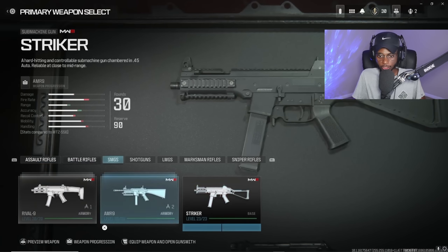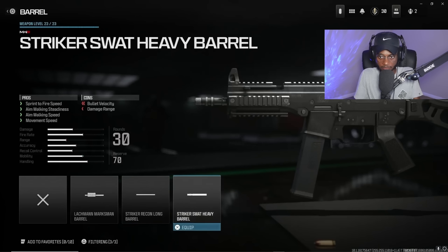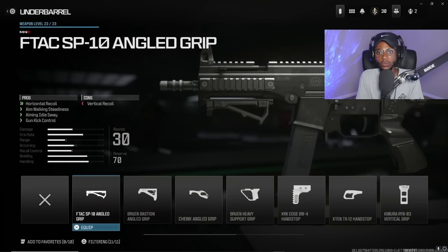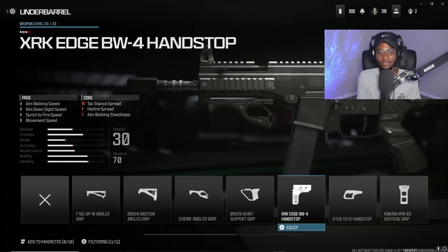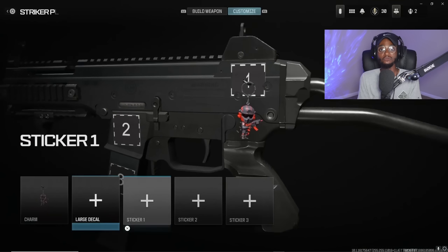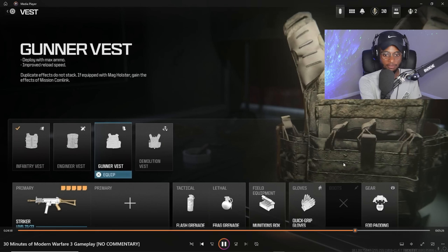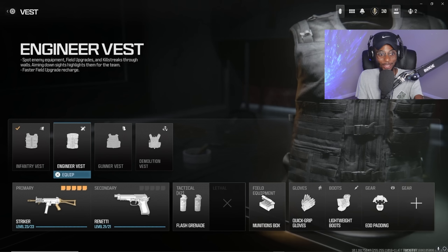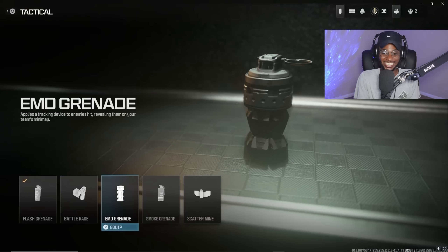For SMGs, we have the Rival 9, the ARM 9, and the Striker, which will showcase some attachments — pretty much ported from Modern Warfare 2 to keep everything streamlined. There are going to be weapon families and weapon trees. We can see some of the same attachments from MW2 in MW3, which isn't a bad thing for balance reasons and for Warzone as well. We also have some of the combat vests: Infantry, Engineer, the Gunner Vest, and the Demolition Vest. The Gunner Vest gives you increased starting ammunition — essentially Bandolier — which is looking really good.